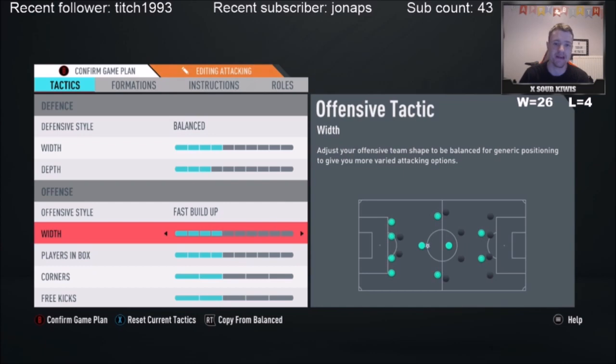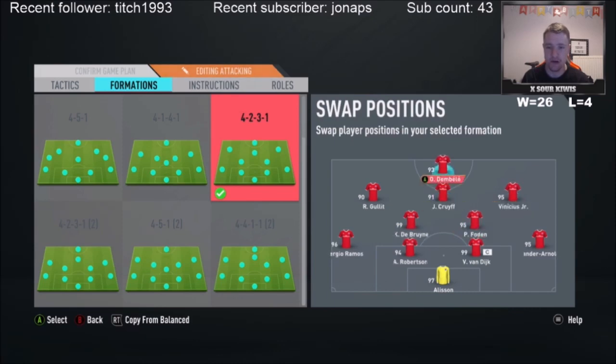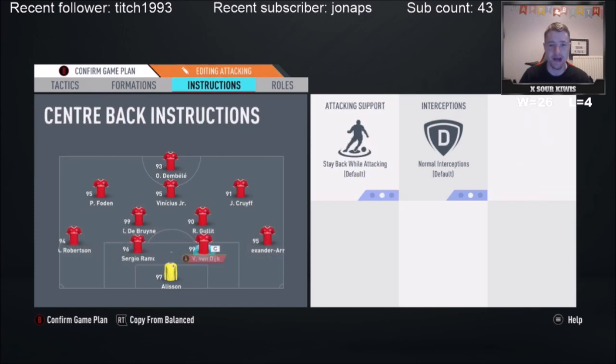Fast build-up because I like to get the ball and attack as quickly as possible. Formation is 4-2-3-1 but it doesn't play that way in game — Dembele goes up front because of 5-star/5-star. Cruyff goes out wide because I'd rather have Vinicius and Dembele through the middle; Cruyff isn't as good as those two. Foden goes out wide, Robertson goes left back. For instructions, I have one CDM stay back while attacking and one to make runs forward, and both fullbacks stay back while attacking.